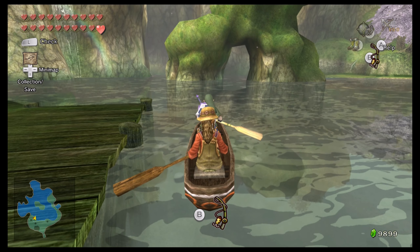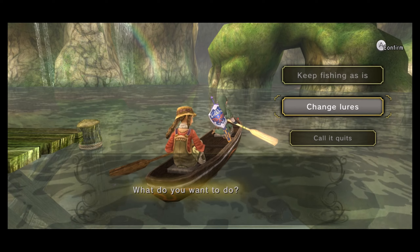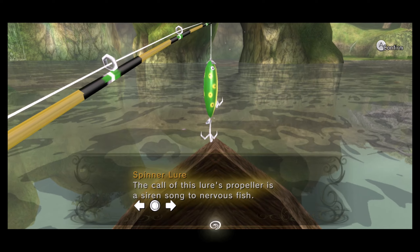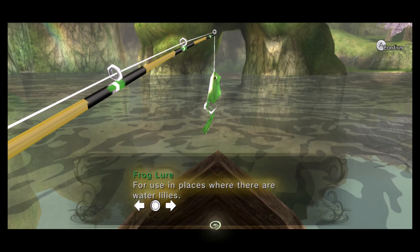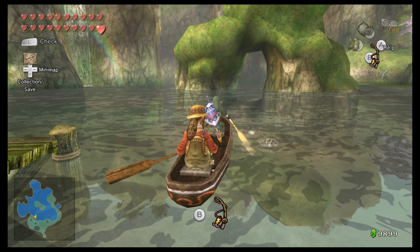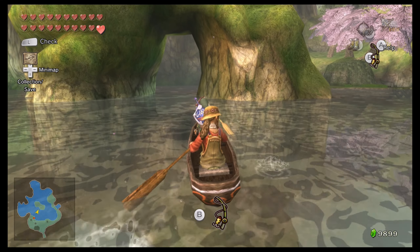Let's get fishing! I'm a rich man, even though I'm technically just giving your money back to you. So we could check out - we could change the lures if we want to. Since we beat the Rogo minigame through the first eight levels last time, we have a new lure in our repertoire. We have the frog lure for use in places where there are water lilies. I don't think there are any water lilies except in the summertime - that's where the Hylian Loach will be hiding. We'll just use a standard lure unless I see something I need.